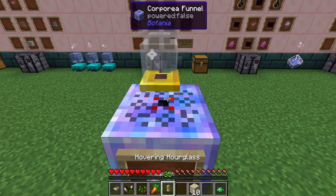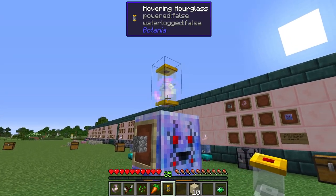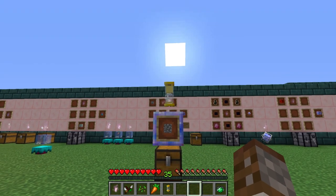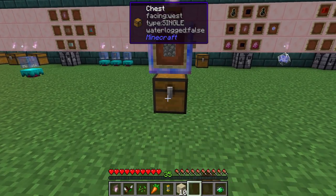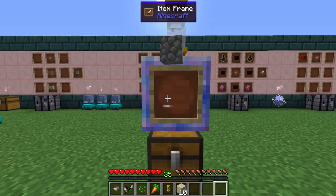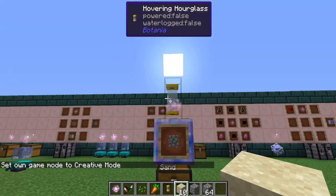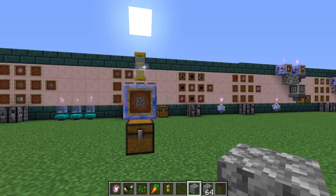Use a hovering hourglass — right-click it on top and it places inside the same space as the corporea spark with no collision. Set a 10-second timer and it will slowly drain then drop cobblestone into the chest below. You can use a spectator block to see what's inside since you can't open the chest with the funnel on top. After 10 seconds it drops one cobblestone into the chest.